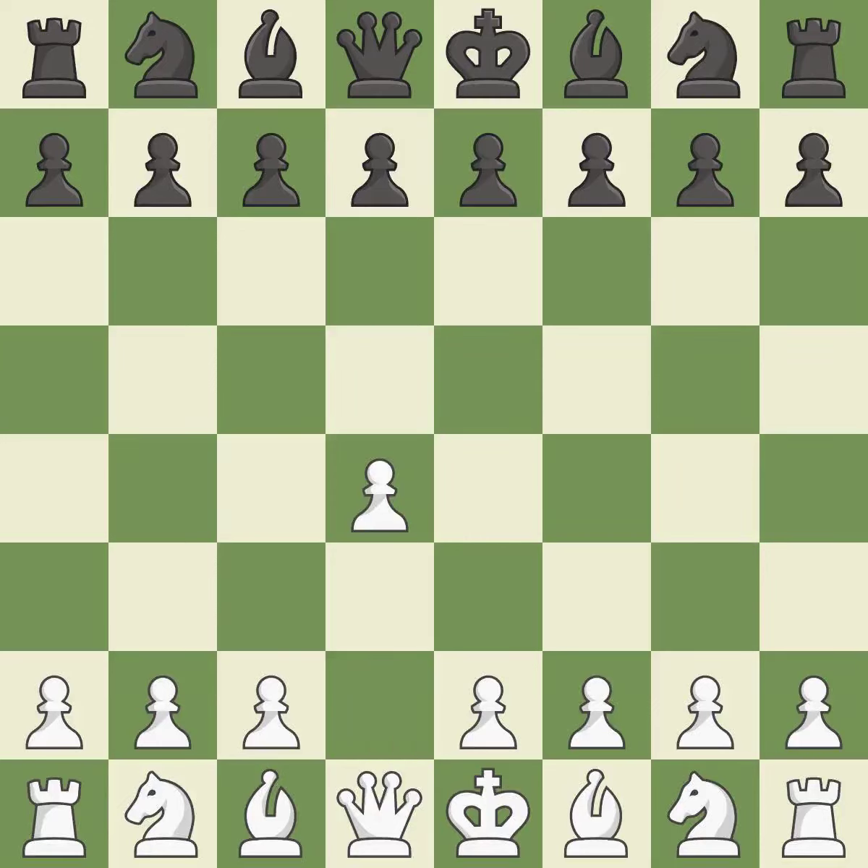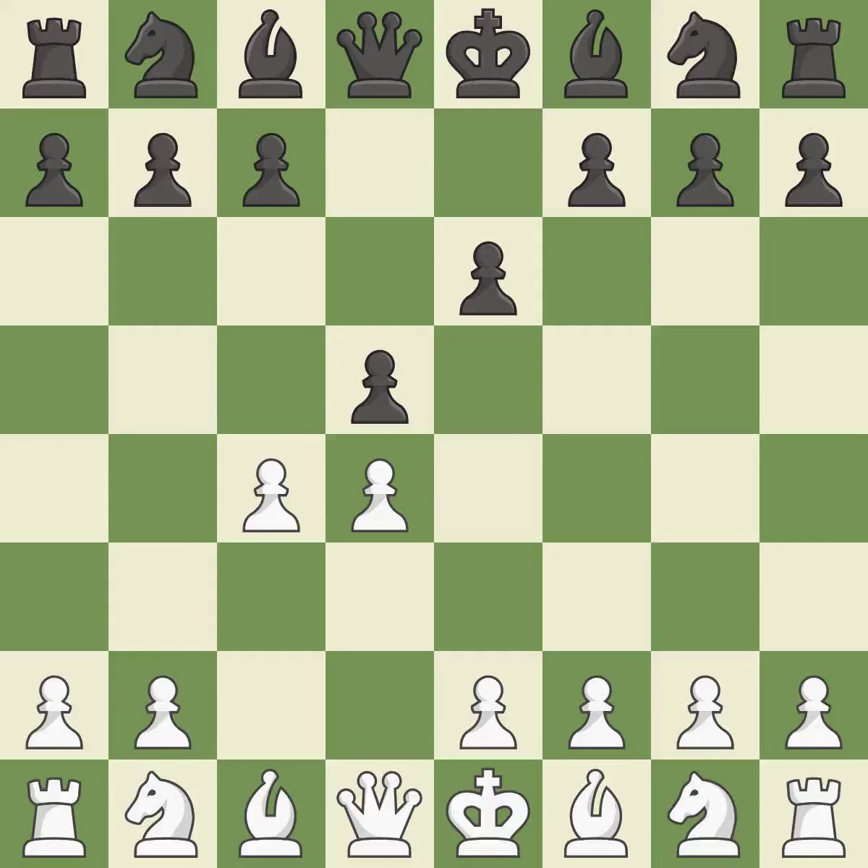Opening with the Queen's Pawn: the move d5 establishes control over the e4 square, frees up the light-squared bishop, and builds a presence in the center. A wing pawn is available in the Queen's Gambit to attack the center and divert Black's attention away from the e4 square. By using the e-pawn to protect the key d5 pawn, e6 rejects the Queen's Gambit.